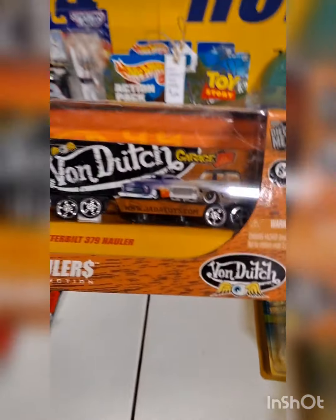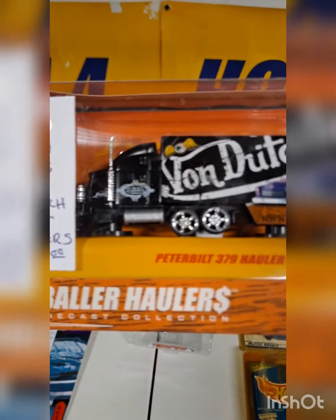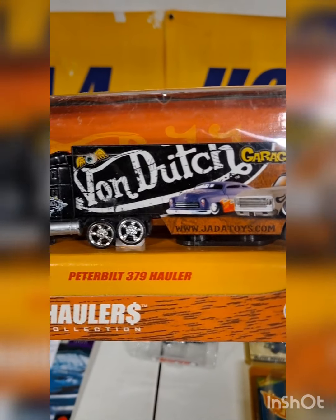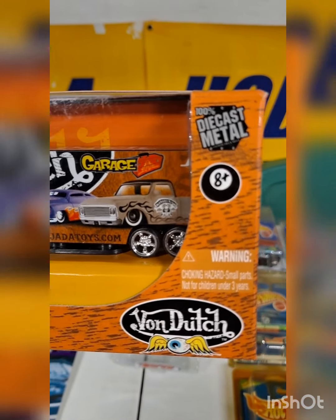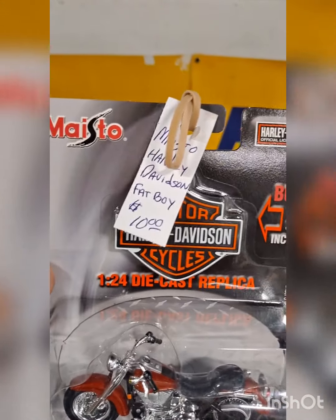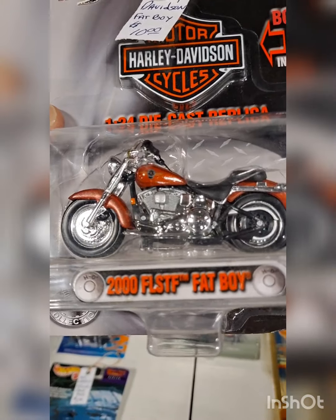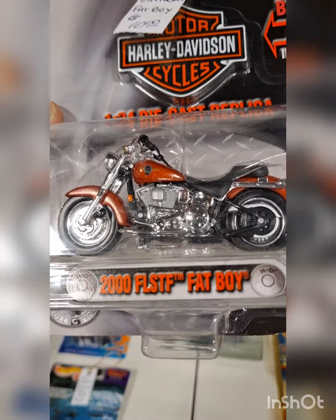Then we have a Von Dutch hauler — pretty cool. It's a Peterbilt 379 hauler, pretty heavy, definitely die-cast, from Jada Toys. And there's a Harley Davidson — definitely Harley Davidson fans out there — listed as a 1:24 scale Harley from Maisto, a 2000 FLST Fat Boy. Very nice looking bike.